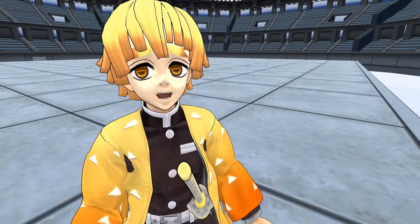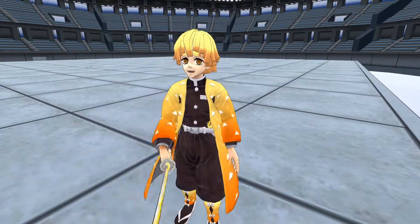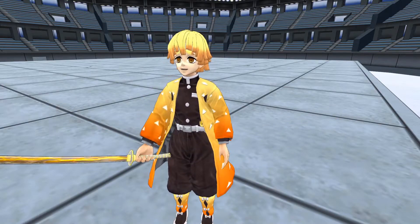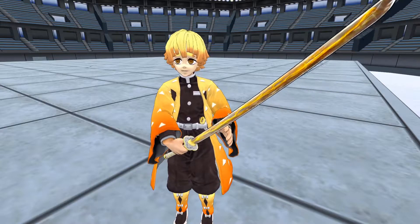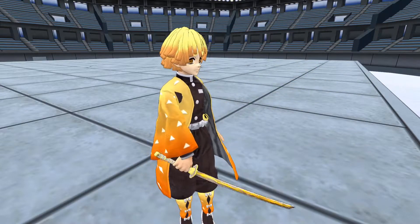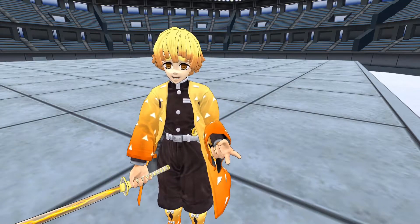Here's the Zenitsu avatar. This one has a couple of animations, same as the Tanjiro one. It has the normal one where you can just pull out the blade with no effects — this looks like a wooden stick. So yeah, here's the sword.